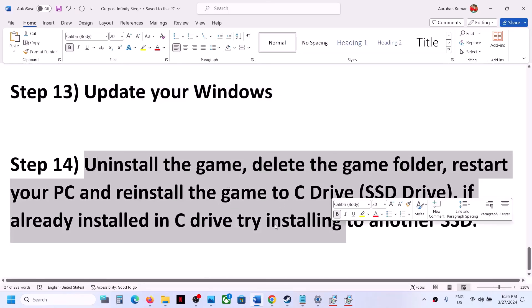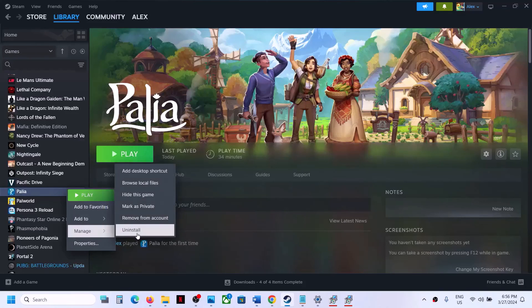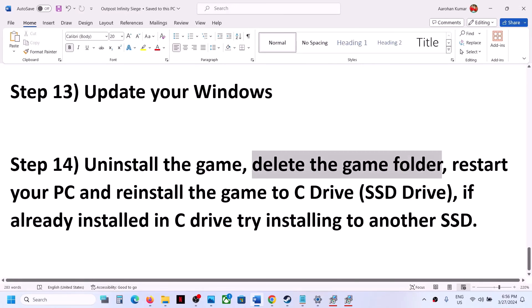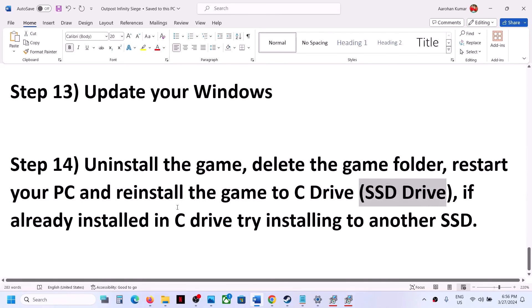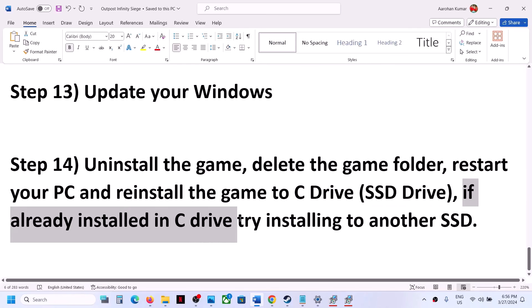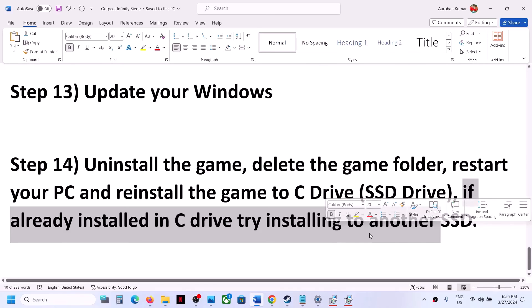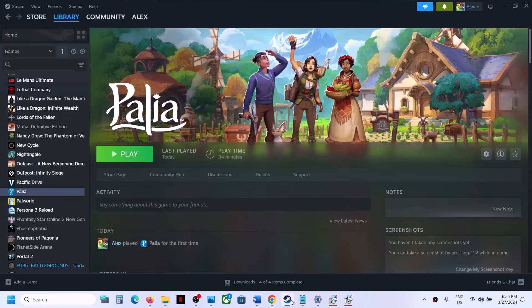If nothing is working, uninstall the game. After uninstalling, go to the game installation folder and delete the game folder. Restart your computer and then reinstall the game to the C drive. If the game is already installed on C drive, try installing it to another SSD or different drive. One of the steps shown in this video should help you get the game running on your Windows computer.